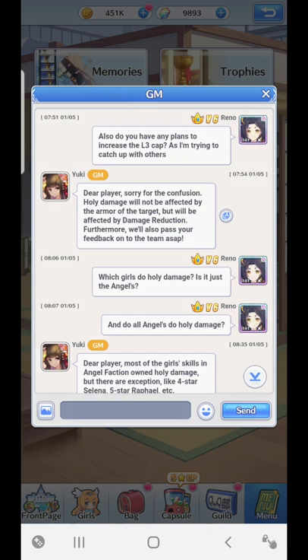A damage reduction skill or a damage reduction gear will be calculated and taken off of the holy damage, but the base armor of girls will not be calculated in holy damage. So this is where holy damage is very interesting — it is very different.